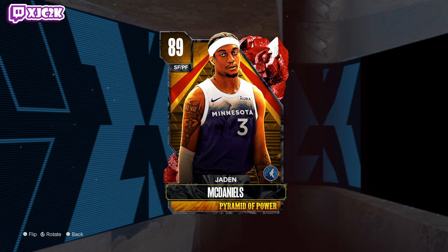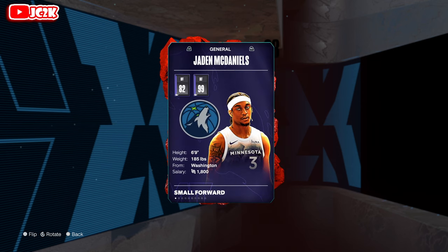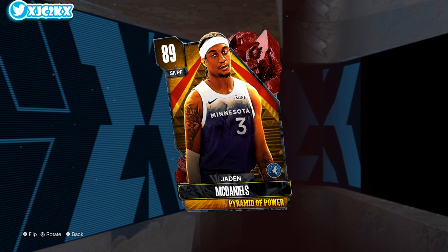As a whole I think the pyramid of power wound up being a pretty big letdown. Luckily the Embiid content yesterday definitely helped save that addition to the Rivals Week stuff. But I do think there's a couple of good rubies — Jaden McDaniels as well as Tabo Cephalosha both looking super duper good as ruby cards. This Jaden McDaniels card — he's six foot nine at small forward.